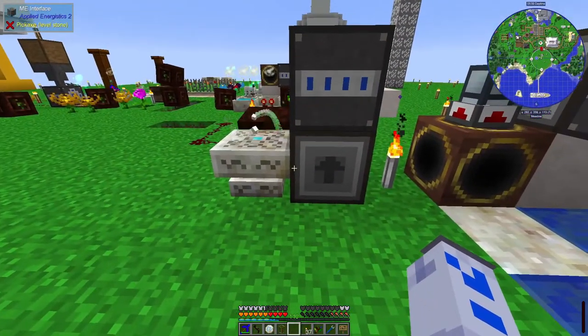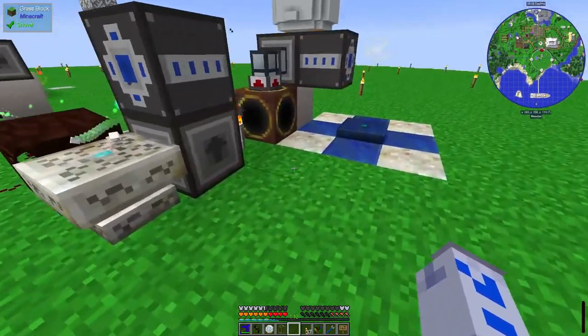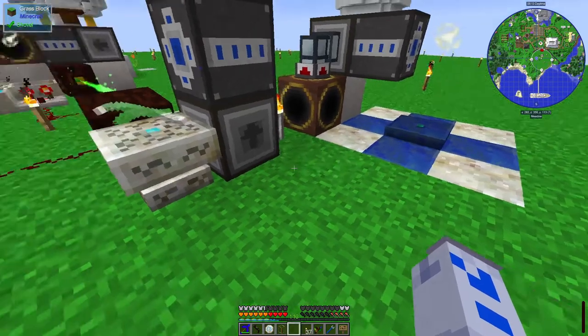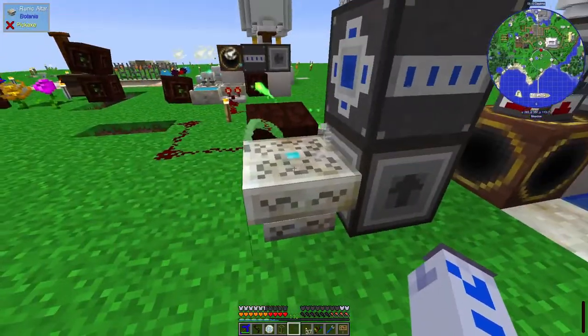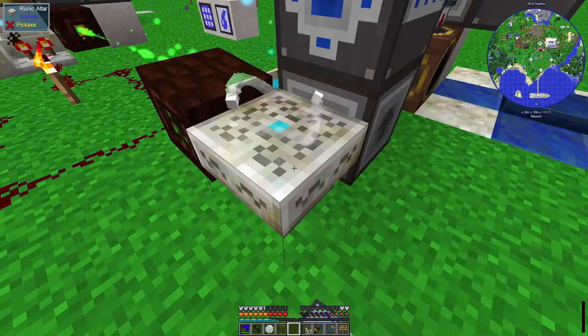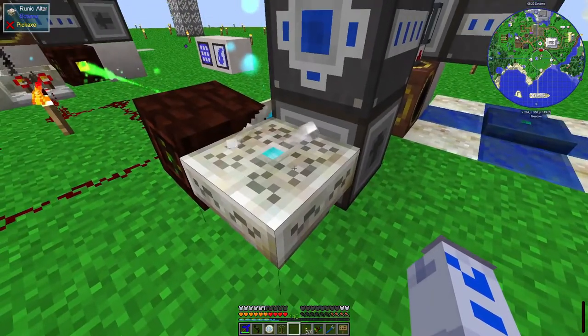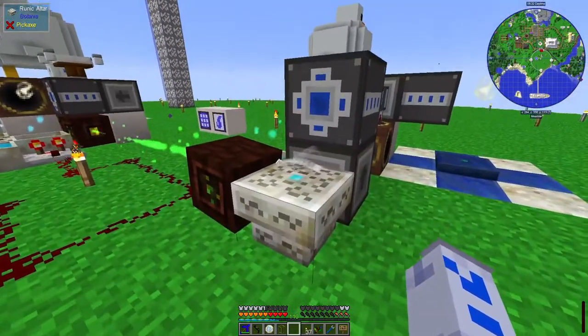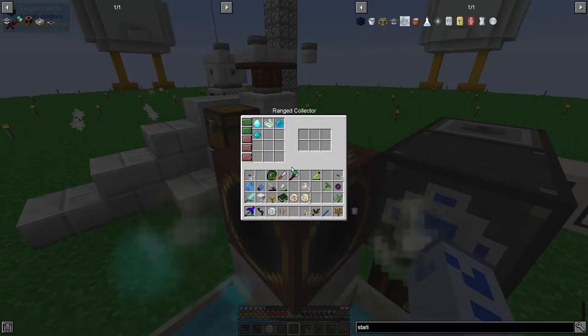Basically, the problem comes down to Minecraft, unlike certain games I'm a little more fond of, not having a system of inputs and outputs for everything. Some of the machines do, and those work nicely - you can automate those, you can pipe things together and things just work. But a lot of things, it seems, you can't hook up a system that will say put in the inputs. Well, you can put in the inputs with this, but you can't take out the outputs - you can only take out things that are here, and things that are here could be inputs or outputs. On these ranged collectors you can give them a whitelist and say only pick up these things, but you can't say not to pick these things up until the process has finished.